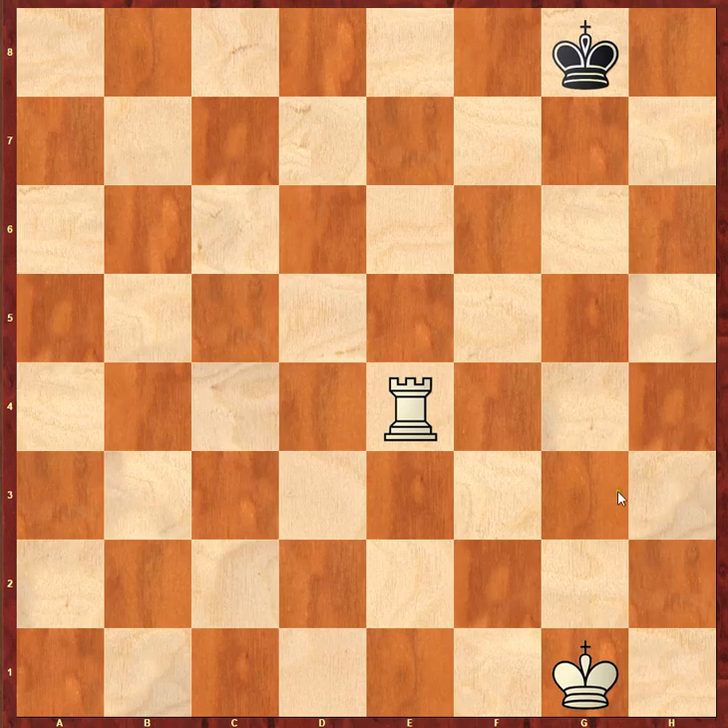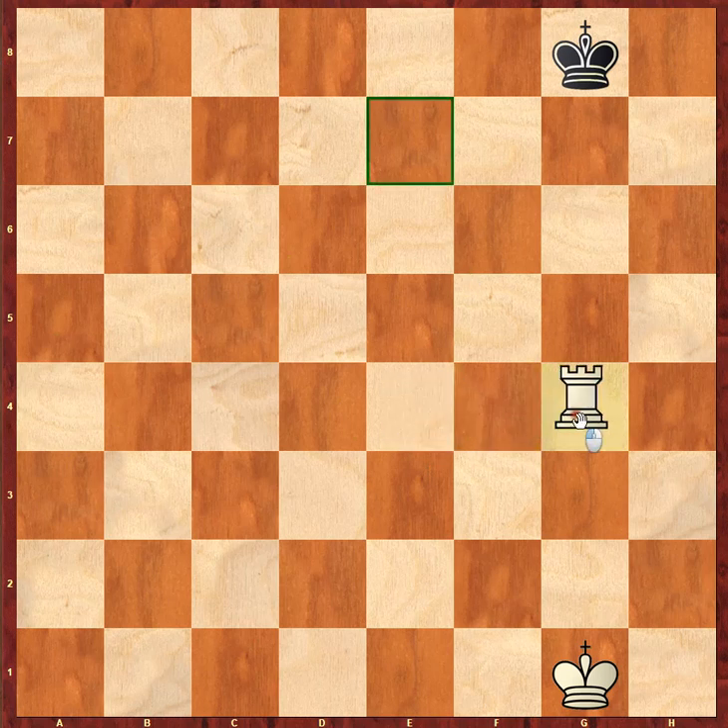Looking at this position, we have a rook on e4, and that rook attacks a lot of squares. Based on the rules — being able to move horizontally and vertically — you can count: that rook can move to d4, c4, b4, and also a4 on the left side. That rook can also go to f4, g4 — giving a check to the king — and also h4.